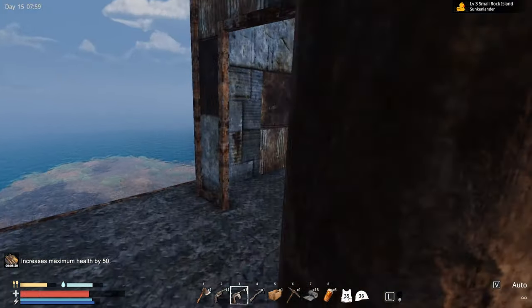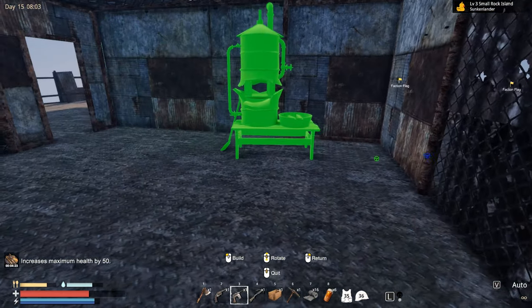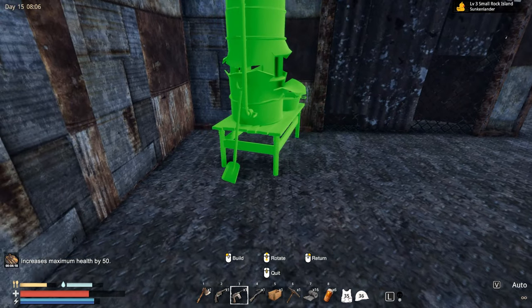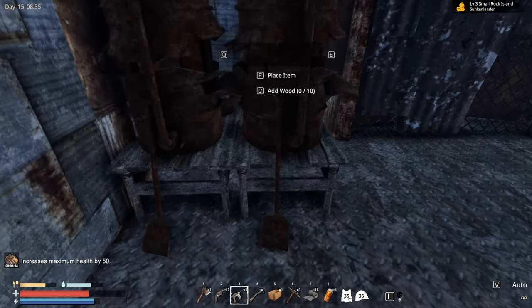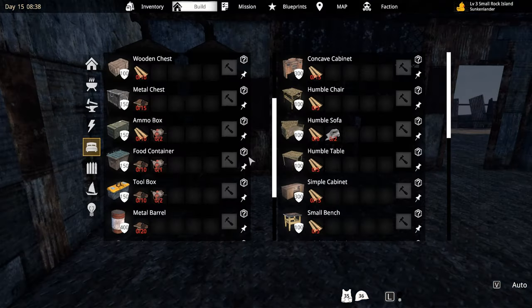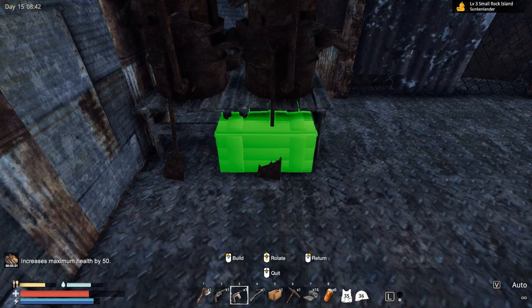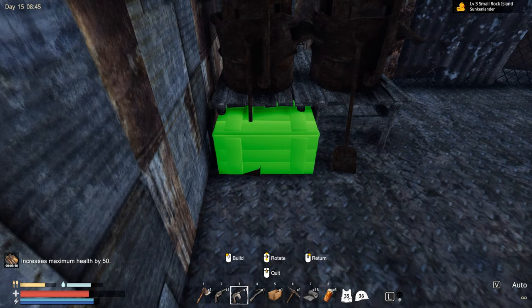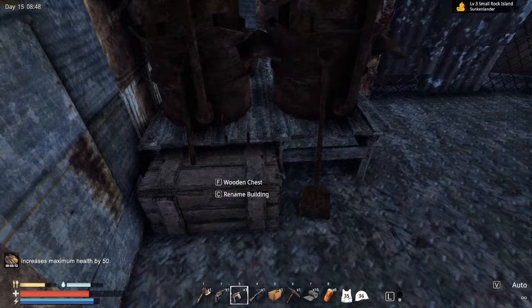I'm gonna put these in this room. We're gonna build basically three more furnaces for now. There should be enough space to place three more — yes, for sure. Let's also place this little box below, that way we can access the resources needed to cook iron and copper from right over here. It's kind of the best way to do it.